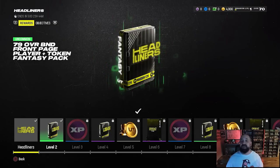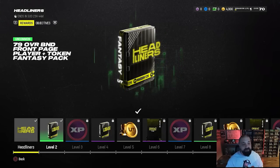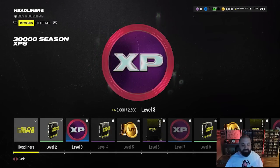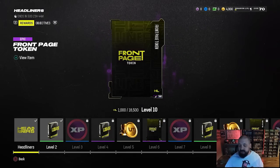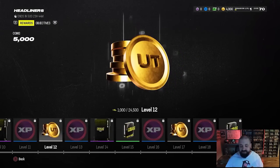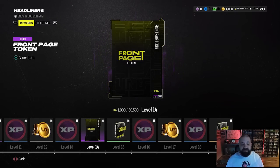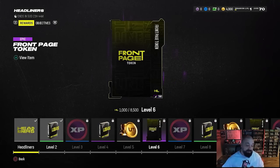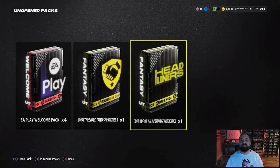You need three tokens in totality to take the player from a 79 to an 85 overall. The first token comes right in that first pack, and as you scroll through the rest of the field pass rewards you get an additional token at level six, another at level ten, and the final token at level fourteen — so it's actually four tokens in total, all coming from the field pass rewards.